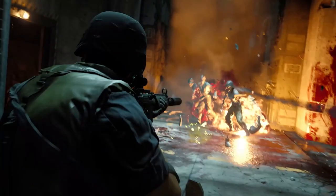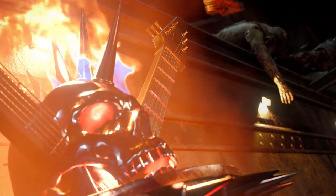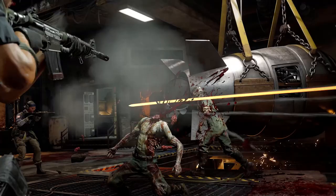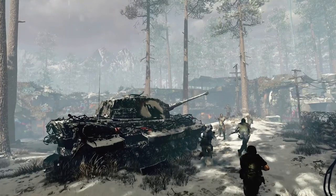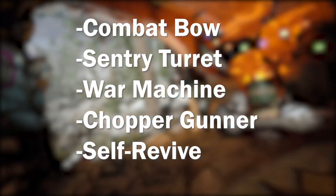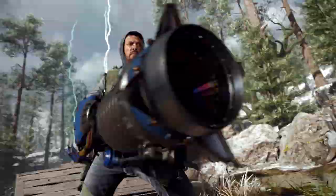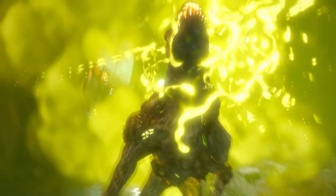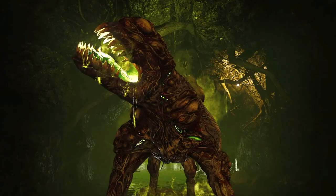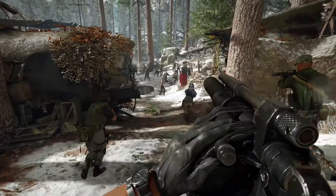Now let's talk about support and scorestreaks. Treyarch have wanted to bring scorestreaks to zombies for a long time, and now that player progression is unified there's never been a better opportunity. The full list of support available includes: a combat bow, a sentry turret, a war machine, a chopper gunner, and a self-revive. Any support that takes perspective away from your character will temporarily make your character immune to damage and ignored by zombies while deployed, ensuring solo players can make use of support as well.